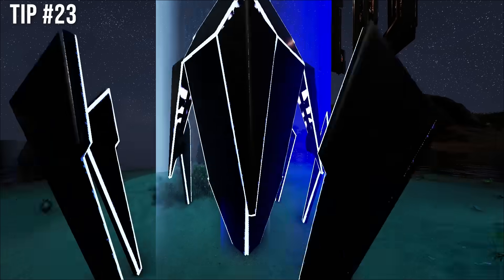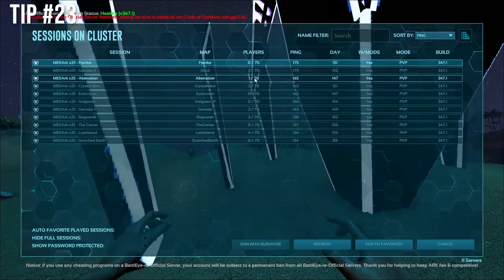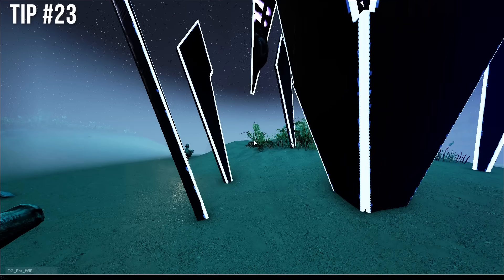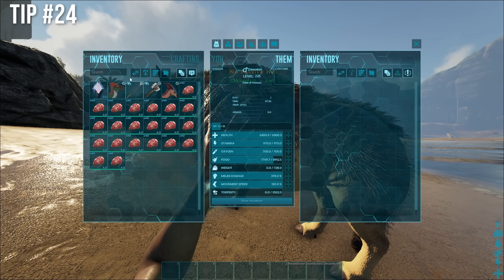If you want to transfer back into the same server you're already on, go to transfer, click Join with Survivor, then tab to Reconnect. You'll be loading back into the same server — maybe you just want to spawn in a bed or something. Magic.